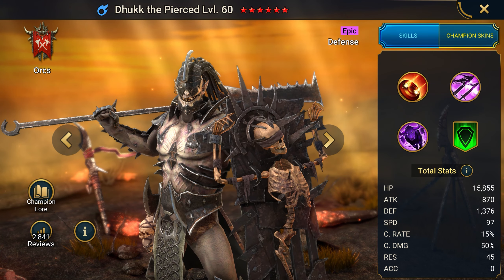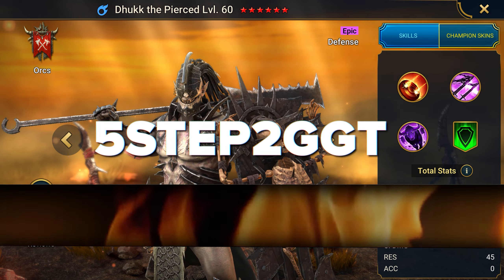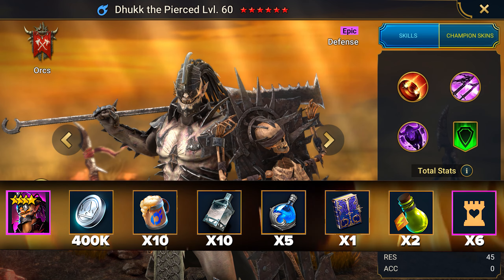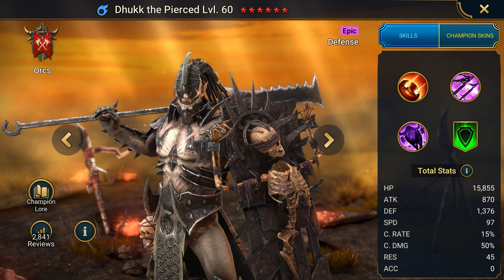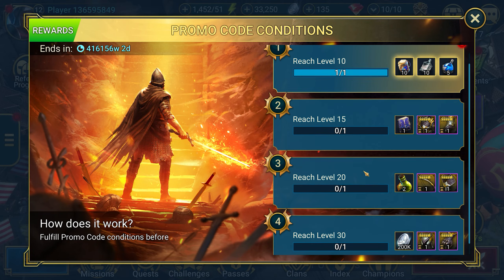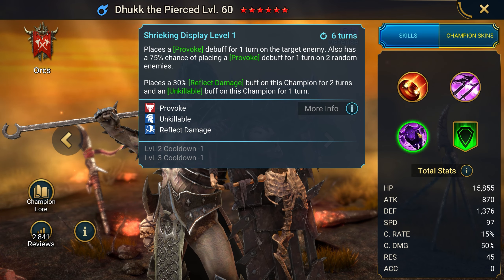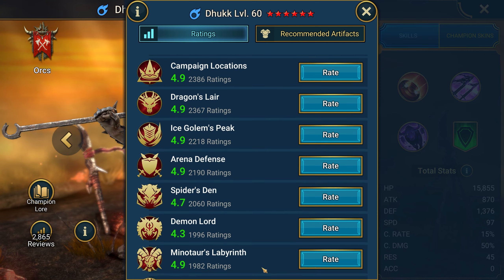With the sixth promo code, you can not only get a cool Epic, but also a lot of resources. FIVESTEP2GGT gives you the Epic Duck the Pierced and a lot of resources for leveling, along with a set of equipment. But it's not that simple — entering the promo code will only give you the champion and silver, and everything else is waiting for you in this menu. Level up and claim the rest of the bonus. Duck the Pierced serves as a tank, provoking enemies and giving buffs to allies to take less damage in battle, greatly increasing survivability and even playing in the arena.